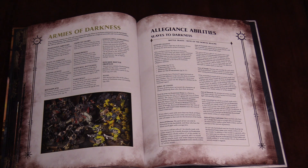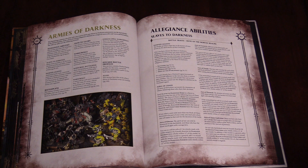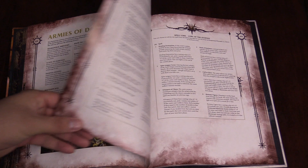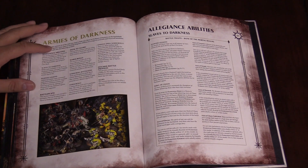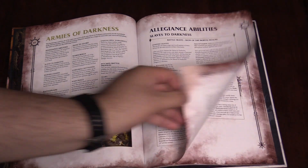Nurgle is plus one damage, and you subtract one from hit rolls from people trying to shoot you with missile weapons. Then Slaanesh gets the double hit on sixes, and reroll charges if you're Slaanesh. Again, they've all been tweaked slightly — they're all pretty nasty and a lot tougher than they used to be. That reroll ones for Tzeentch, pretty spicy. And just the ability to absorb spells — that's super strong. Ignoring endless spell effects on a five-up is pretty nice.